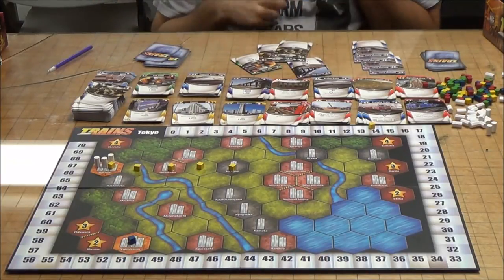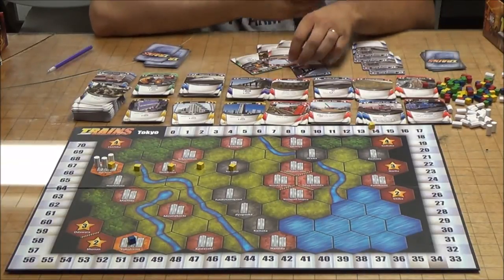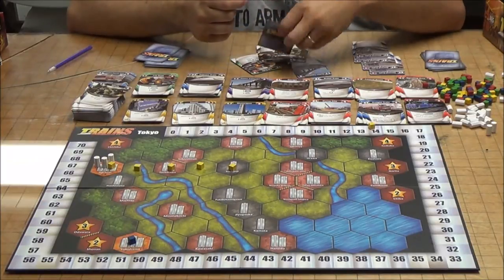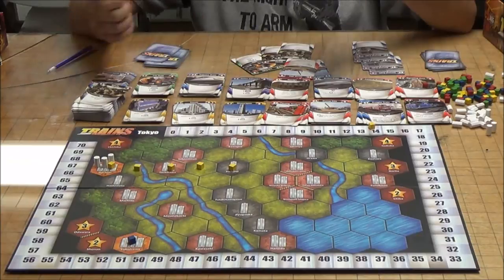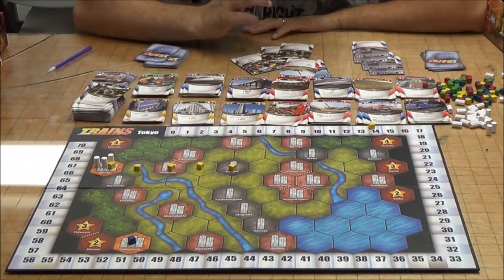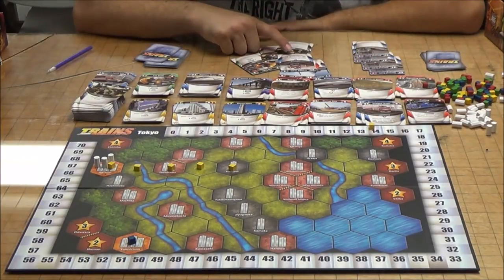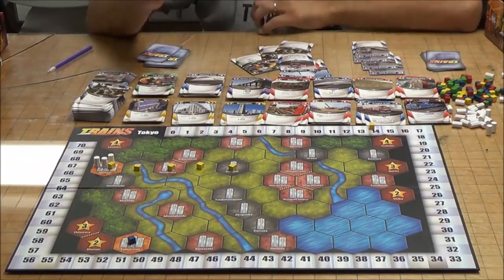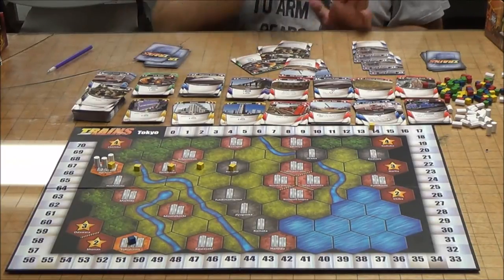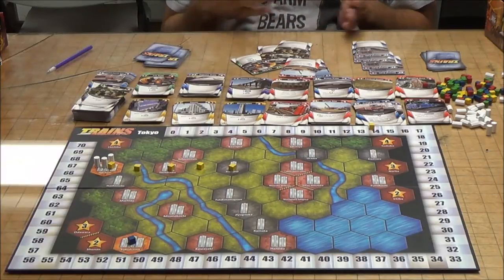Waste can quickly add up and create problems. There are cards you can buy to help manage it. For example, the Dump Site card means you do not gain any waste cards that turn. There's also the Freight Train card: return any number of waste cards from your hand to the waste deck, and gain one gold for each waste you return. So Freight Train is a good way of getting rid of a lot of waste while getting some gold back, helping keep your deck from being crippled over time.